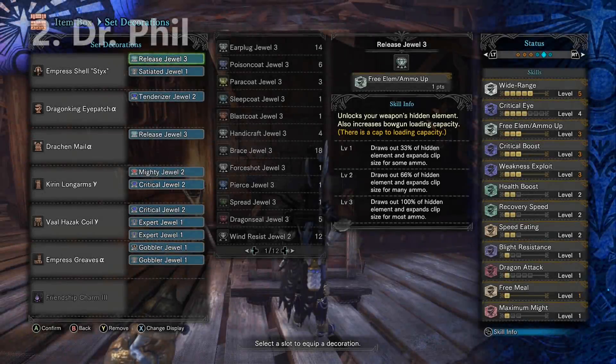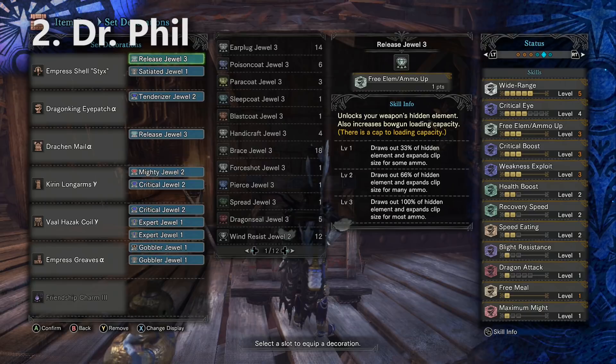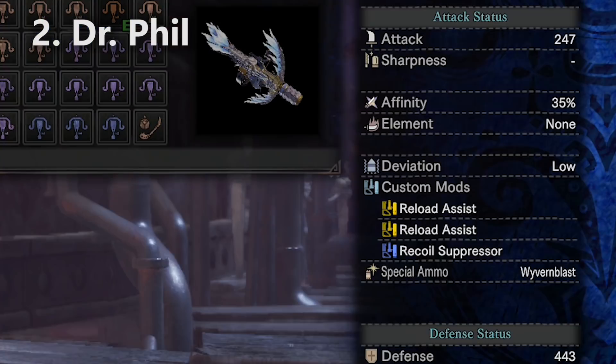Build number two is for players who have more decorations unlocked and are ready to play more aggressively. You'll notice I have two Release decorations on this build — if you can't afford those, trade them out for the Maximum Might skill. This is a slice ammo build using the Lunastralite Bowgun, which also has sleep ammo and can bring sticky ammo level two to cause KOs. Here are the mods and item loadout for this setup.